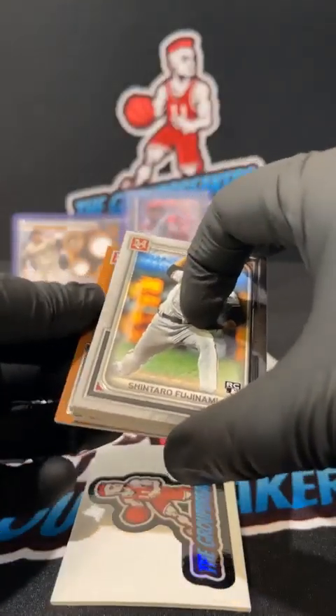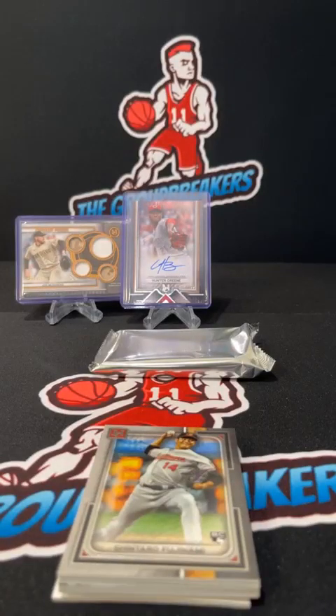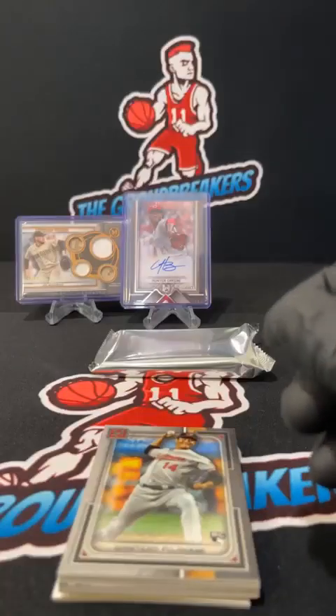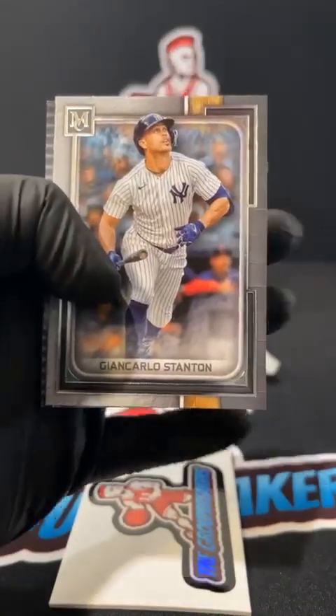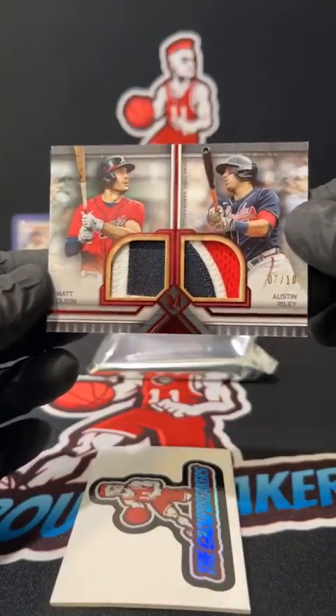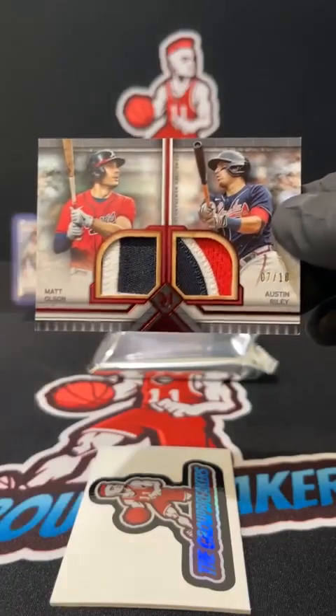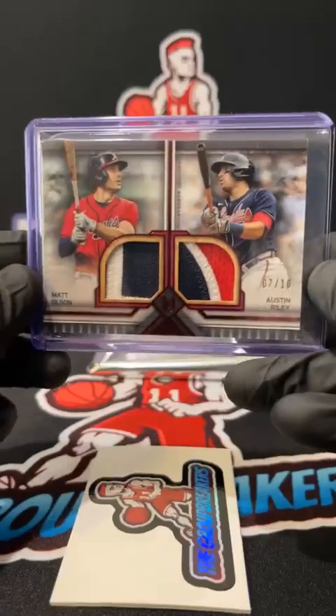We got Shintaro on the back end. Mookie Betts for the Dodgers, going out to Robert. Shintaro rookie for the Orioles, Yordan Alvarez base, Stanton. Next hit going out to the Braves /10 - Matt Olsen, Austin Riley on the dual patch, two colors Olsen, three colors on the Riley, and a Braves Cameron. Nice hit for Cameron, /10 on the dual.